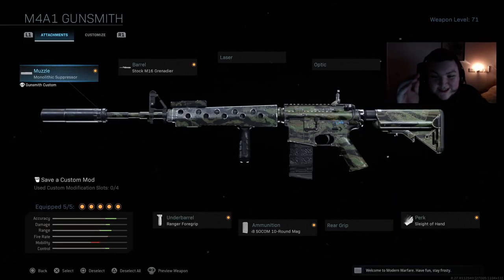What you guys are looking at on screen is the max damage M4A1. I was looking at the assault rifles a few days ago when I was going to make the max class, and I was looking at the M4 attachments and I seen that the SOCOM rounds give you 10 rounds in a clip but they up the damage and range. When I say this is the best class setup for the SOCOM rounds, I mean it.